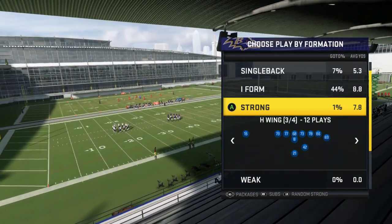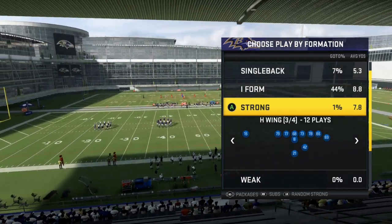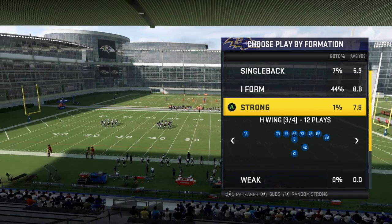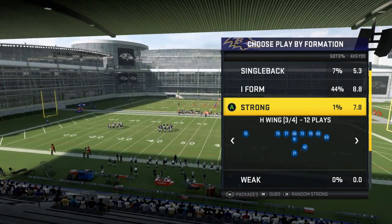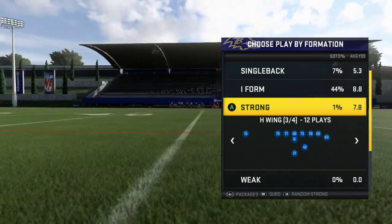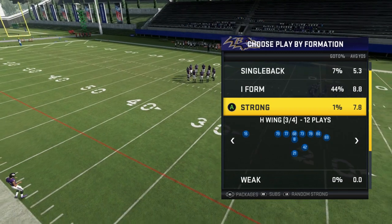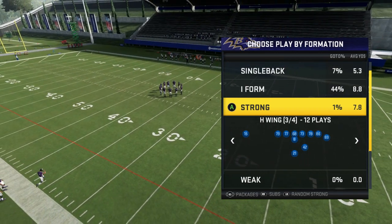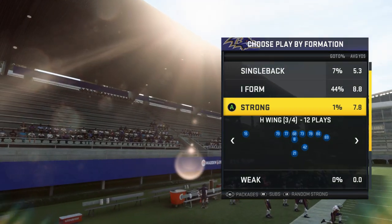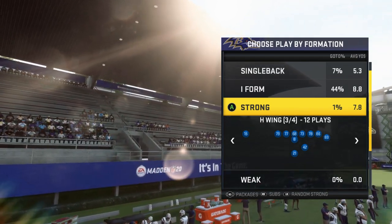What's going on fellas, hashtag nation! Today we are going to go over a one-play touchdown. This formation is called Strong I H Wing. This is courtesy of Xan from Playbook GG — I've seen him run this.